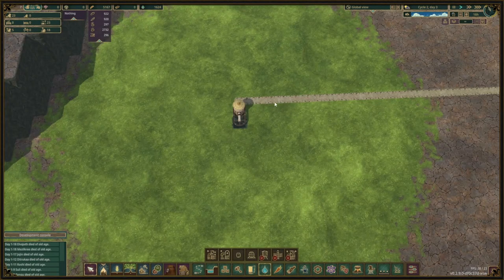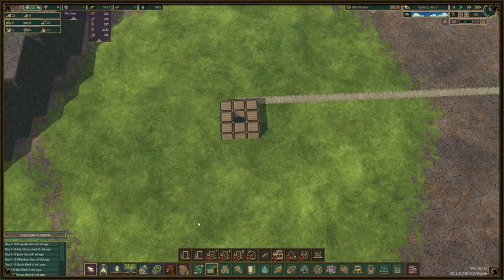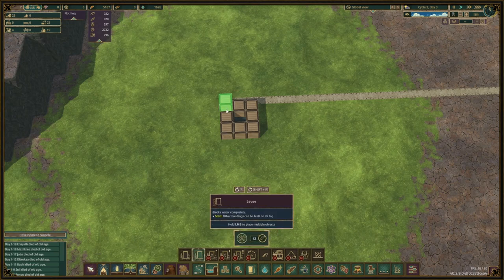Now let's go to a similar hole in the ground and do the exact same thing with levees. One layer — nothing changes. Another layer — still nothing happens.